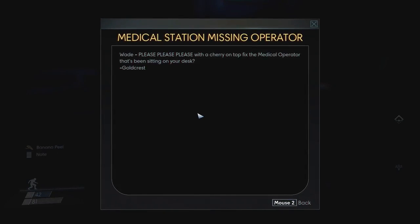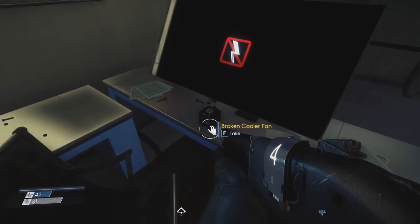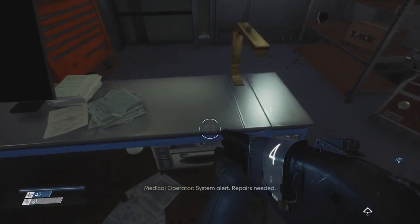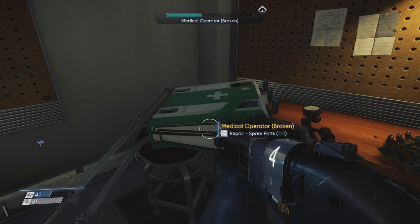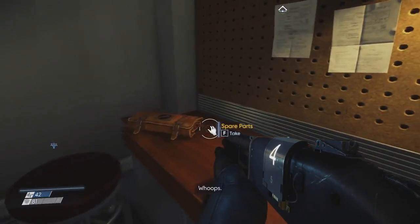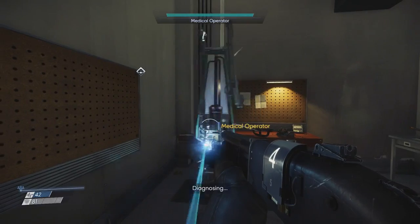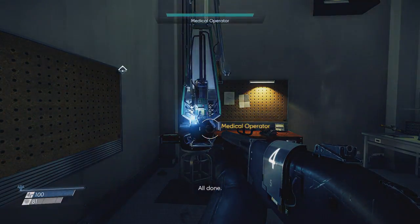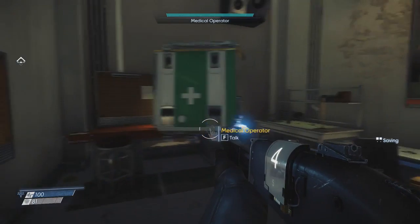Medical station missing operator. Wade, please, please, please — with the cherry on top — fix the medical operator that's been sitting on your desk. He did not, and then everyone died and it was all his fault. And who's leaving banana peels and eel scraps in the microwave? Humans are disgusting. This thing doesn't have power. Okay, I'm going to repair you because I have the parts. Hello, friend. How are you doing? There's even more parts underneath him. Full health just like that. You're a straight-up health checkpoint. You're awesome. You're my favorite. I love you.